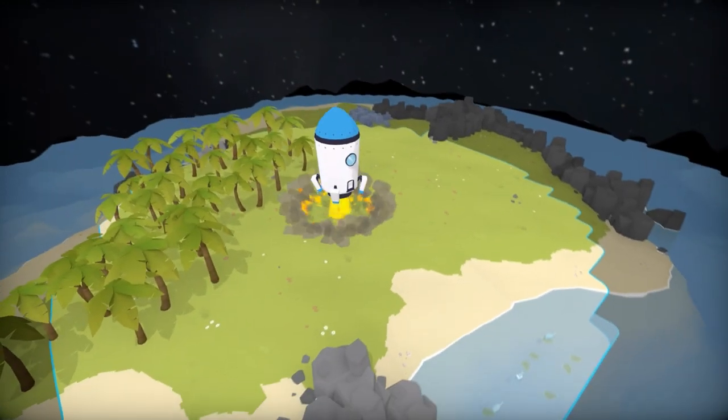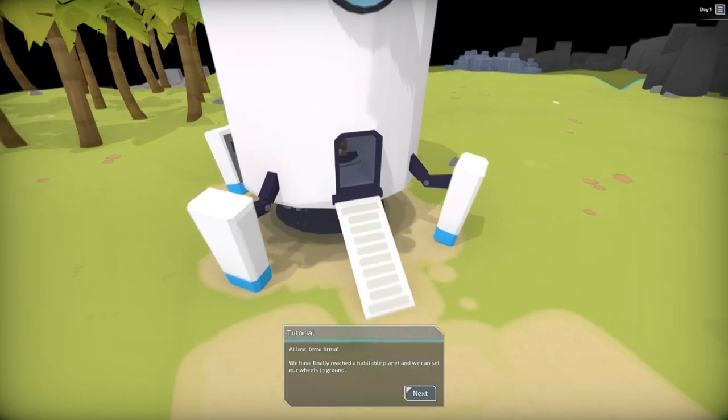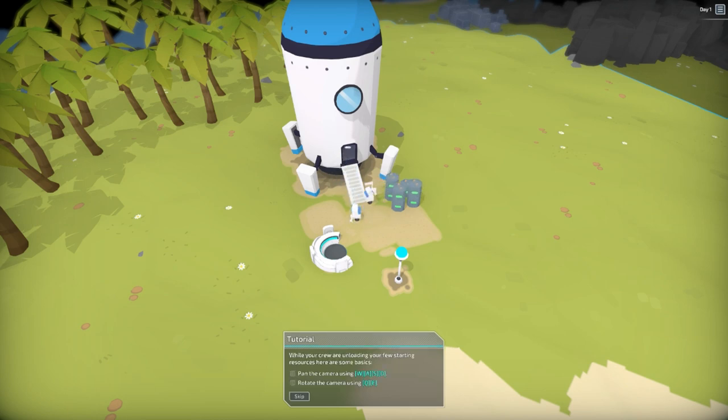Now, I will say it's kind of messed up to make robots that need food — that's kind of screwed up, kind of like in Star Wars when they make the droids feel pain. Terra firma! We've reached a habitable planet; we can set our wheels on the ground. You are drone-bot Directionally Challenged — yes, I am — and they're in charge of colony operations. This looks like a good island to test our anthro-robotic systems.